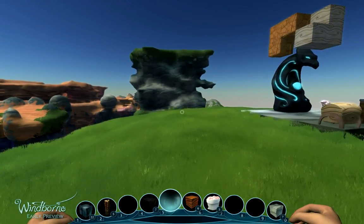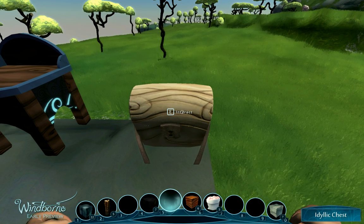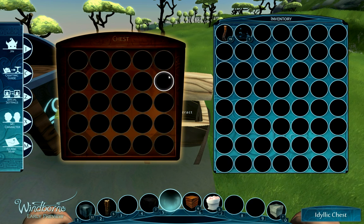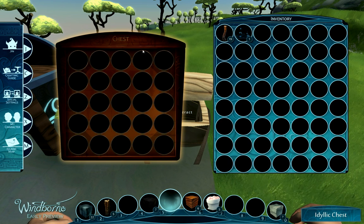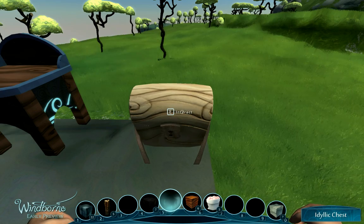Also you can interact with certain objects in the game. I'm going to go over here and look at this chest. As you can see, it says to interact, press the E key. By pressing E, it'll bring up the interface for the chest. You can see that it's an empty chest, and later we'll talk about how you can move items to and from that. Pressing E again will close the chest.